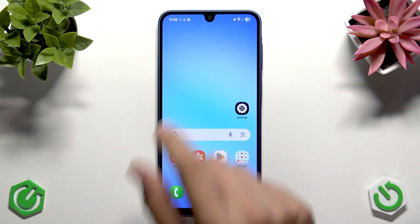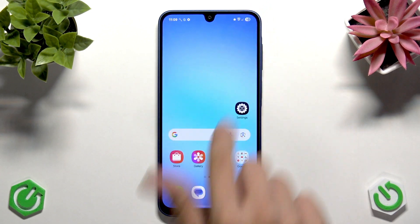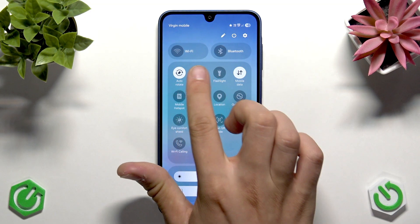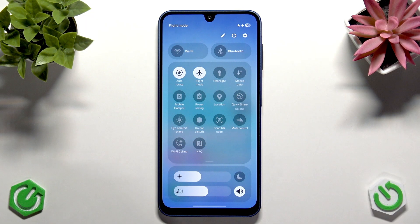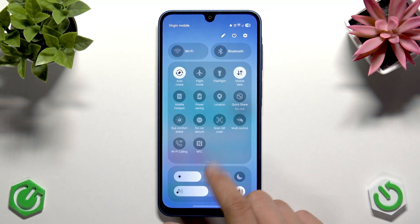As you can see I have the signal bars here, but if you have no service or slow internet connection like I do now, the first thing I recommend is to toggle airplane mode on and off. Scroll from the top right corner to open the control panel, find Flight Mode or Airplane Mode, turn it on, wait five to ten seconds, then turn it off. This forces the phone to re-register on the network and restore the signal — as you can see, now I have four bars instead of two or three.